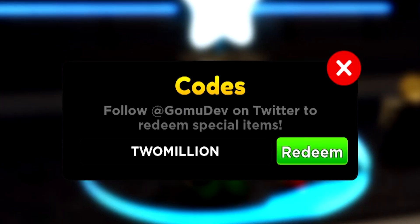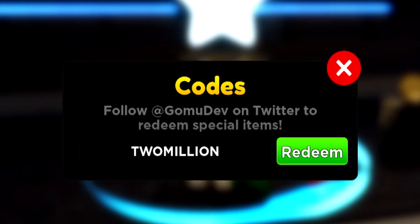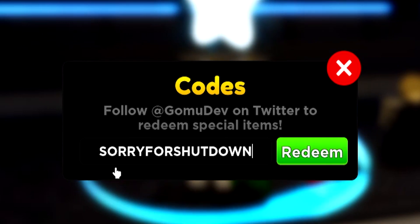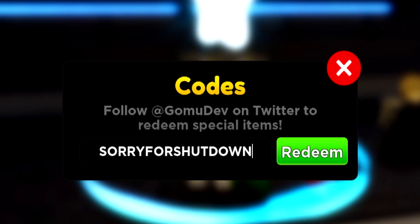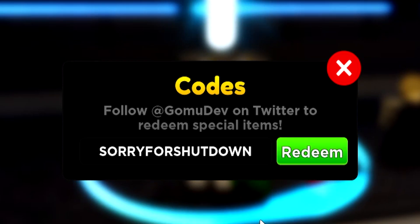Now let me go redeem the next one, which is going to be 2million — like that. Go redeem this one for some free gems. So we have 180, let's go redeem it, and we have 400. So you can spin a bit more times in a summon. Next up, we got sorry for shutdown — like this. Go redeem that one as well.